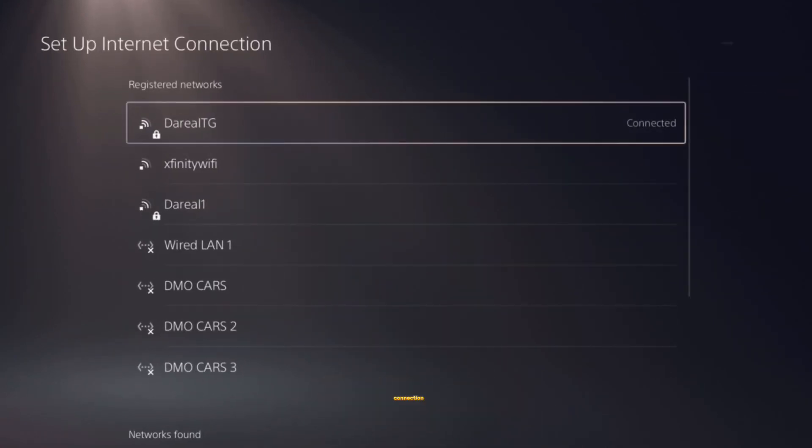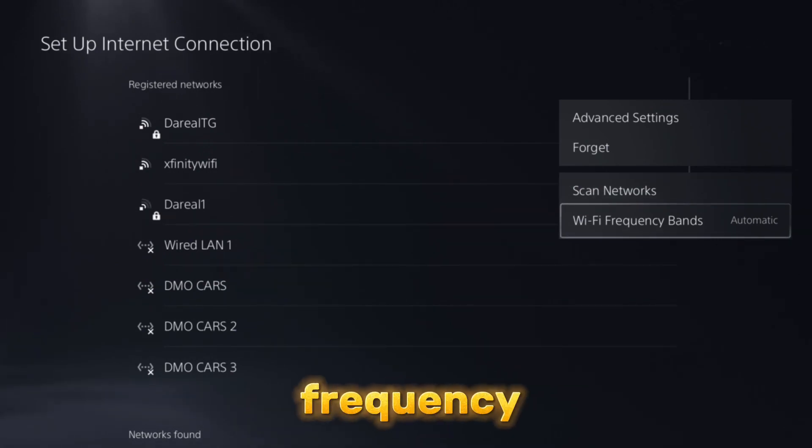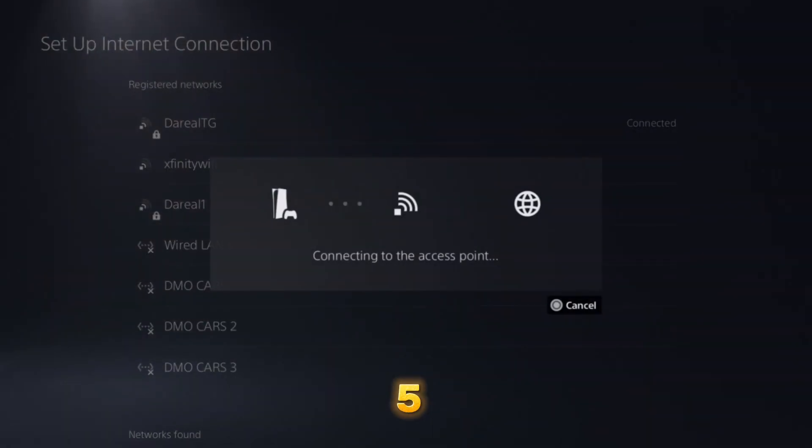What we're going to do is go to Settings, go to Set Up Internet Connection, press Options on your controller, and go to Wi-Fi Frequency Bands. Depending on how far your router is, you're either going to put 2.4 or 5 GHz. In my case I put 2.4 because I'm farther away from my router.